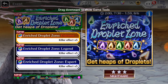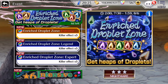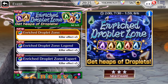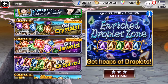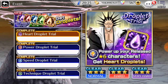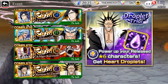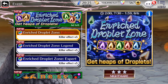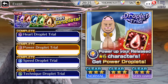Hey guys, Sim Rover here. Today we're going to be working on enriched droplet zone. If you've ever wondered what's another way to get droplets, this is it. You can do enriched droplet zones — I think it's not necessarily in co-op. This is a new trial and I'm not sure how often it will appear, but I hope it's more often because droplets are a pain to save. Enriched droplet zones give you every single variety of droplet, whereas the other one does it for designated ones.